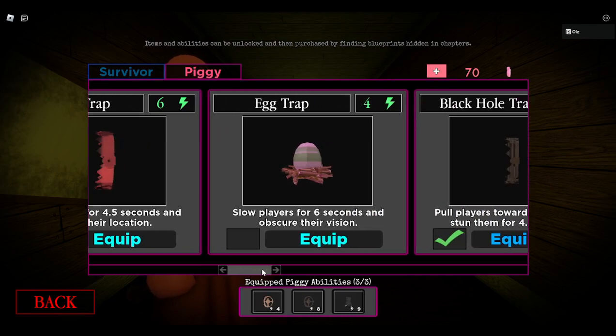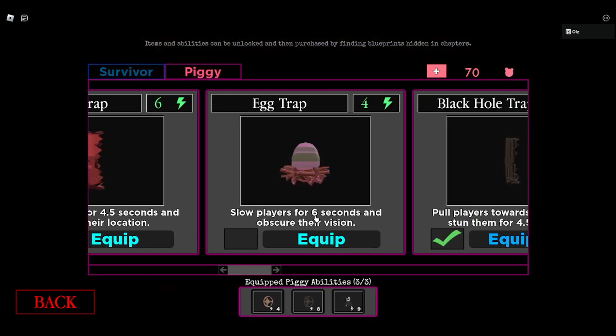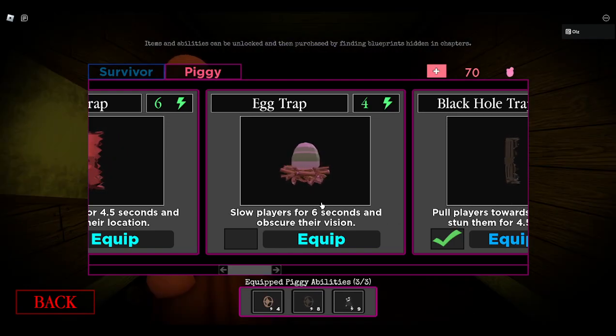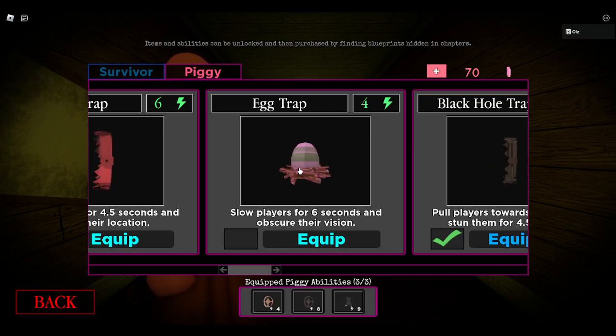Next door to the alarm trap, we've got the egg trap. Four energy, so it's alright. It slows them for six seconds, so it's basically a slow trap. But the reason it ranks higher than the slow trap is because it blocks your vision. You might think it's like the flare, and the flare wasn't too good — yeah, that's why the egg trap is a bit higher. It blocks the middle of your screen, so you have to refer to the outsides. Piggy could be right in front of you and you'd have to turn your camera to react, but there could be danger or a wall in front of you.